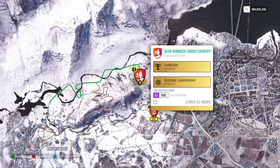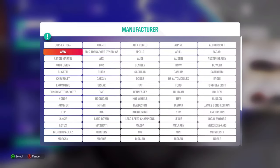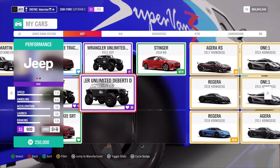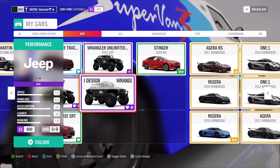Now let's go to the last one. Here we have S1-900 Extreme Offroad. The car that I used for that is the Jeep Wrangler Unlimited — the Bertie design. Very good car, by the way. And we win a morning jog emote.